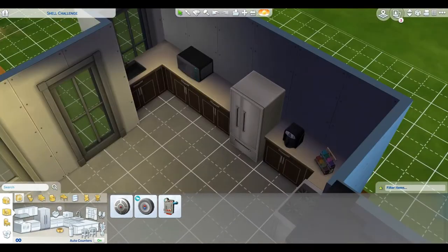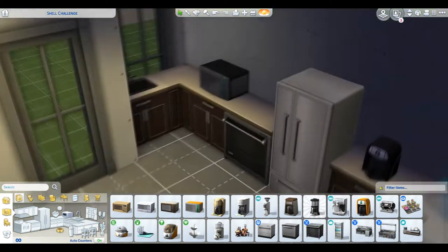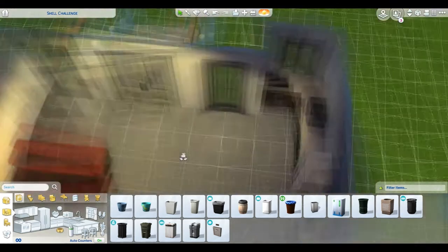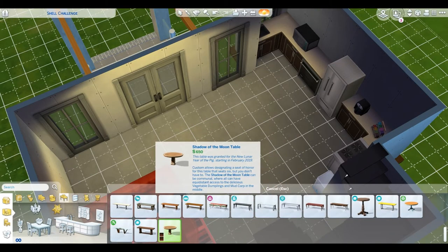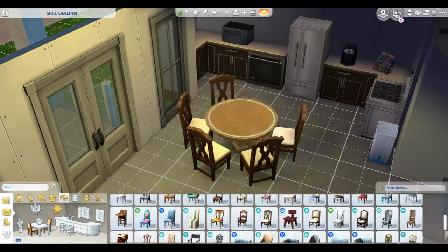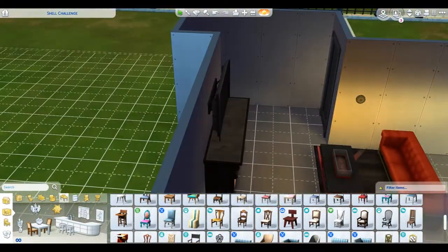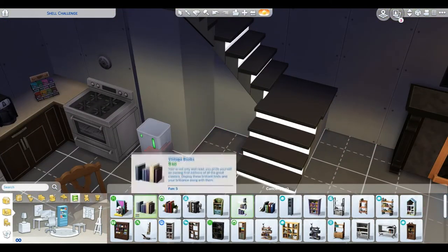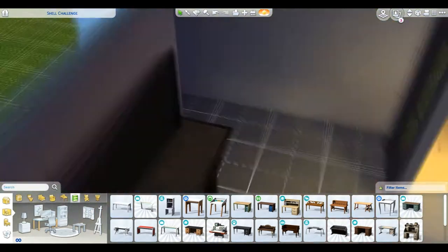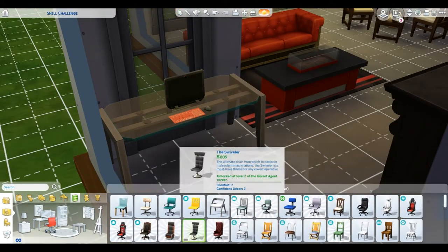We got the smoke detector, and I'm trying to figure out where to put the thermostat. Most people have it in the living room so I'm going to keep mine there. I really like how this is turning out — it's very pretty. For the dining room, I want it between the kitchen and the living room with enough seating not just for my single sim but also for guests. Putting a bookcase there isn't entirely a bad idea — with the space we have to work with, we want to fill it up to make it look like a nice home.